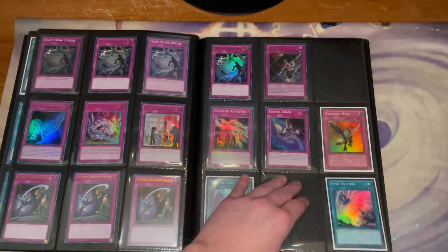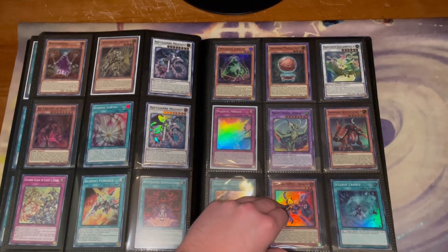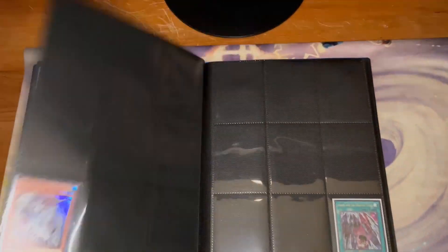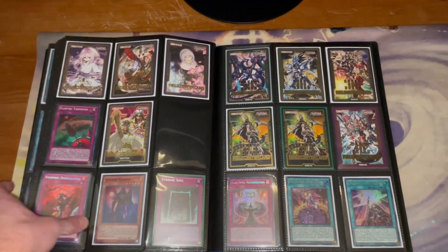I'll get into the deck core binder at the end. Just some random supers for the rest of this section, and then some field centers — like a field center collection.